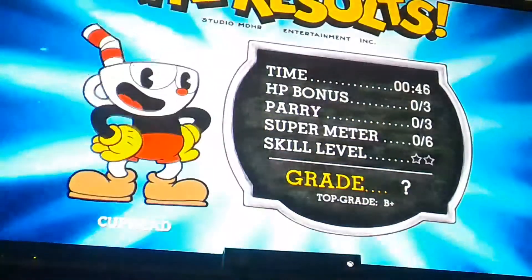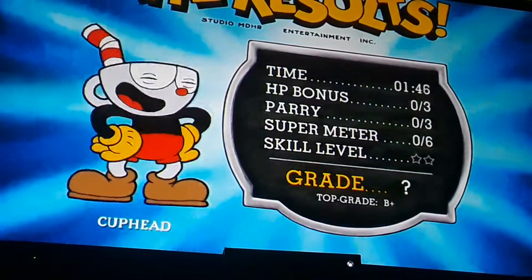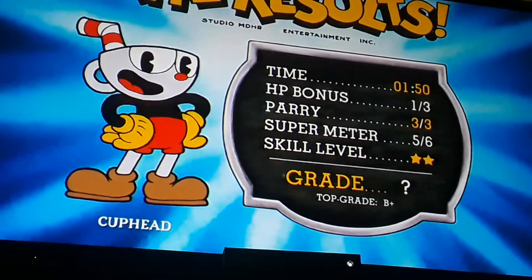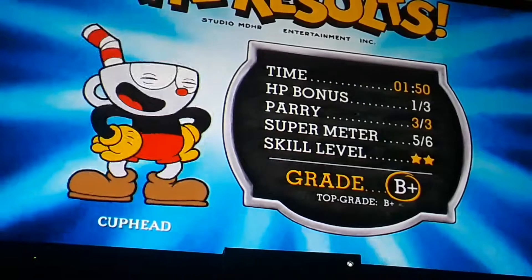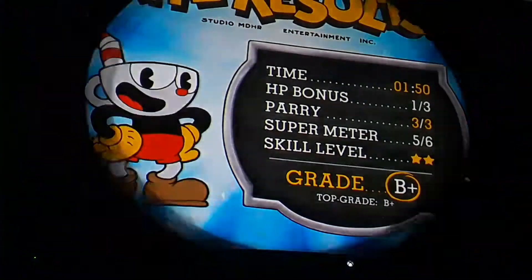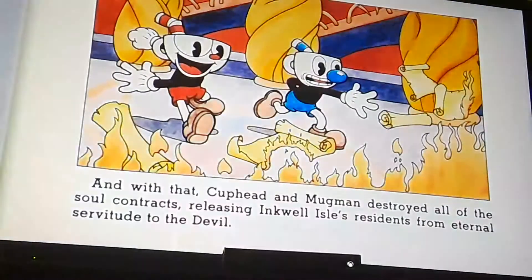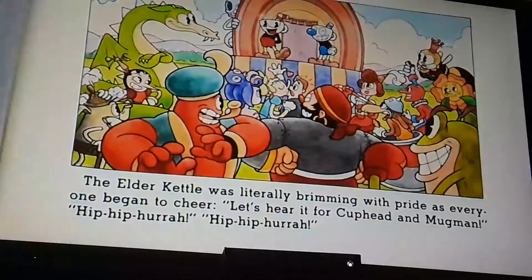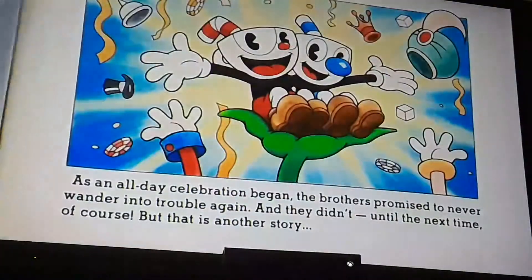So how many tries did that take? I would say about three, maybe four. Now let's see what grade I got - my top grade is a B. I probably didn't get a top grade because I lost all my HP at the beginning, but I got pretty good. I would say that's about the exact same grade. So that's basically all it is to it - that's how you beat the Devil. You get the ending, the good ending, and everybody's happy. Thanks for watching this video, make sure to like and subscribe and comment down below anything you would want to say.